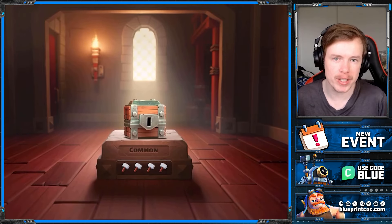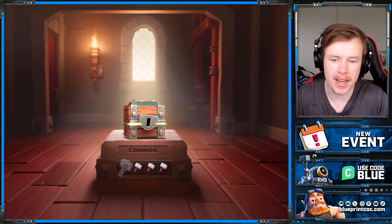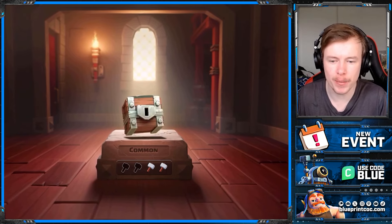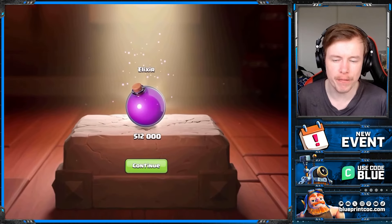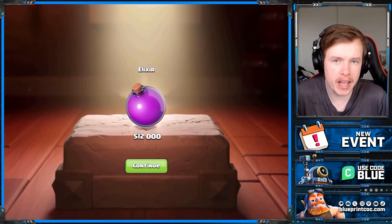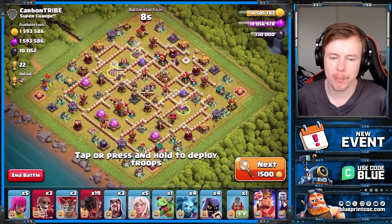Magic snacks are what you're going to be finding in these chests as well — you can't get them anywhere else in the game. Another common chest here that I'm going to be opening, and I believe I get 512,000 elixir from it, which is pretty handy.